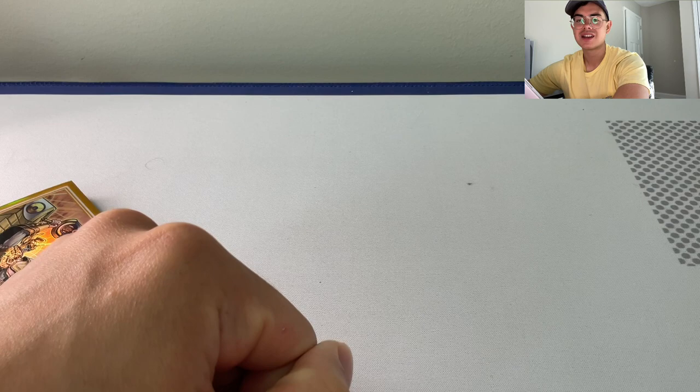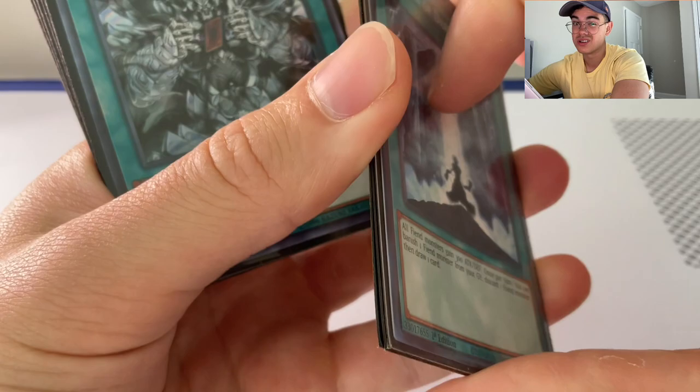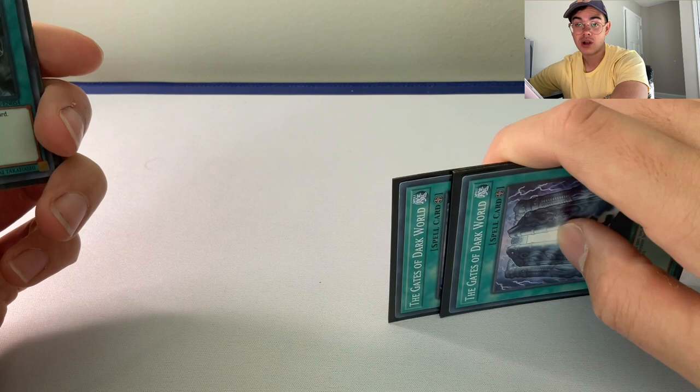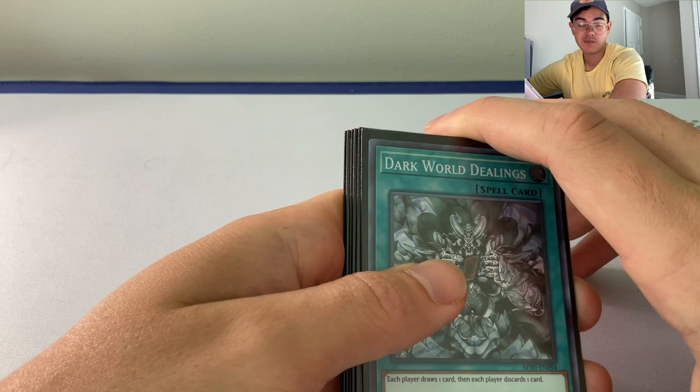Now moving on to spell cards. Of course we run triple Gates of the Dark World — it's a play extender, adds attack points to Dark monsters, and it's banish one, discard one, draw one. If you banish Genta for the hard once-per-turn, you get a free level four on field and whatever discard effect you like — that card's broken. You can reactivate the Gates effect using Genta to discard and search, then reactivate Gates over and over again, which is sick.